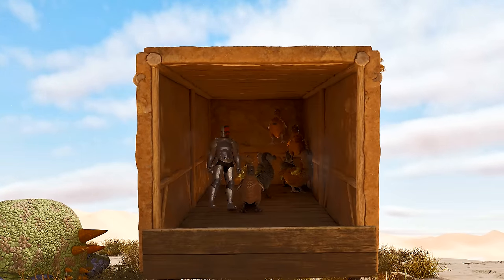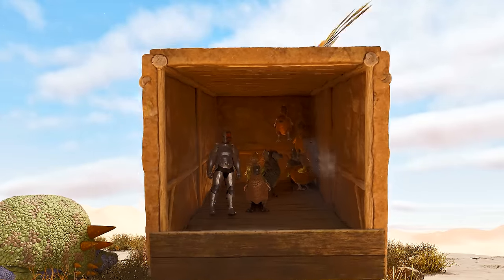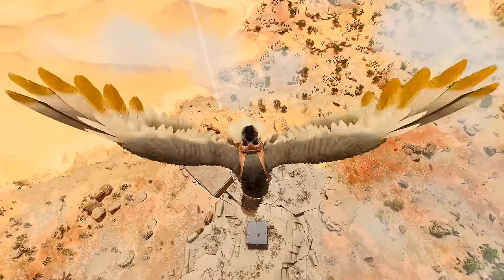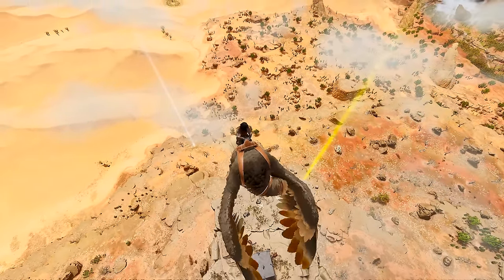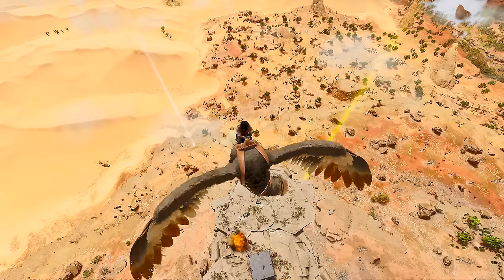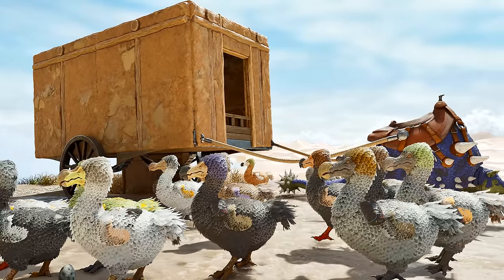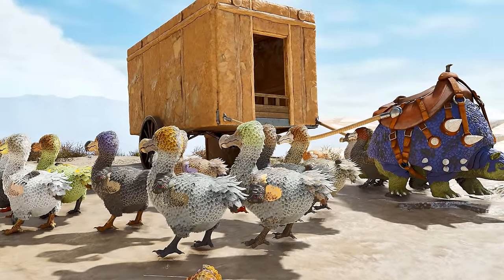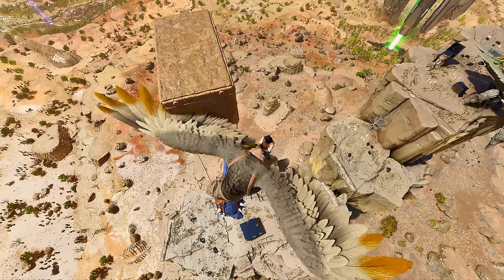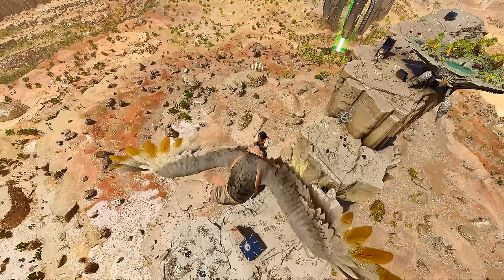Any outside bases have become null and void, and most bases in caves are the only option now. We strapped a bunch of dodos with C4 and dropped them on the base. I wasn't a very good shot and kind of missed it, but it still shows that even from back there, with 10 dodos with one C4 each, it blew up the turret and destroyed part of the wall. So what would happen if you had more? If everyone put 5 C4 on 10 dodos each, that's 50 C4 on top of somebody's base - it took out the generator, the walls, the ceiling, and the turrets.